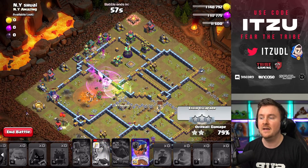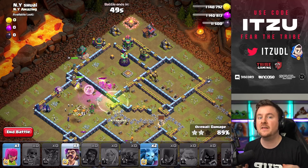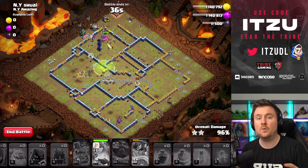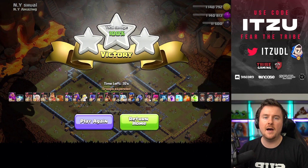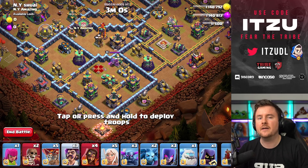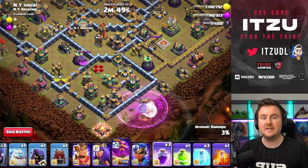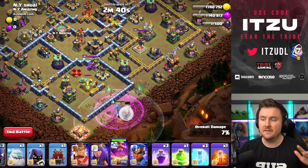One thing about this challenge that felt a bit inflexible is that the Log Launcher had to go from a specific side. There are some crazy Queen Charges you could do as well, but in this video I want to concentrate on how you can really easily get this challenge done. Also, if you have a really good time, there's a giveaway going on — the two quickest times posted on my Discord server will win a Gold Pass token. It's not about anything else, just time. Read the channels on my Discord server for everything you need to know to participate.